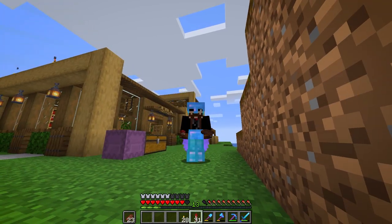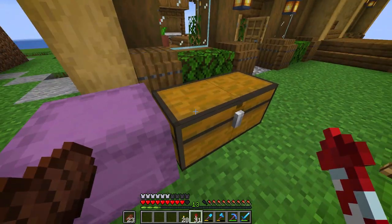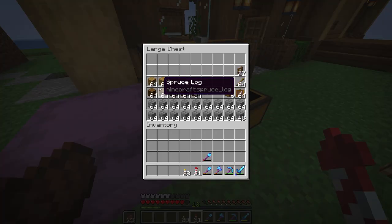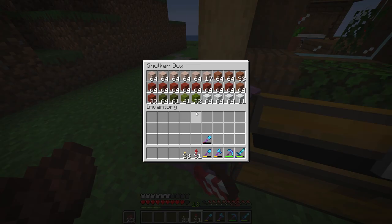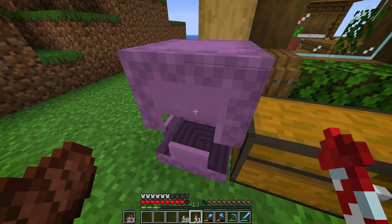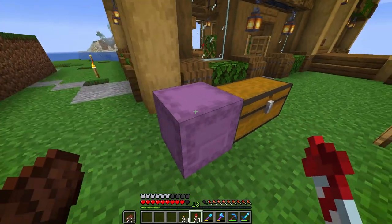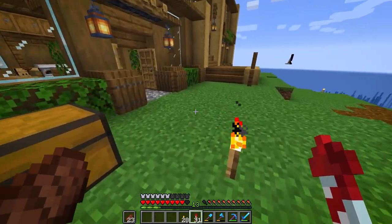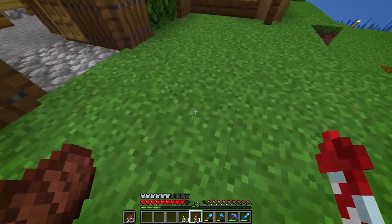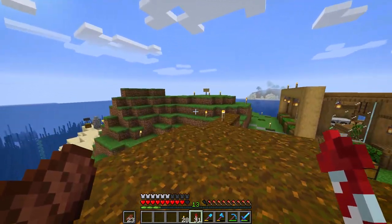I've set up all the materials we need for the build over here in the chest - some spruce wood, oak logs, stone bricks, some chests, white terracotta, red terracotta, and some wall. We don't need the green stuff but I kept it just in case. There's also more terracotta down in the basement. Before we start any work though, we need to terraform this area.